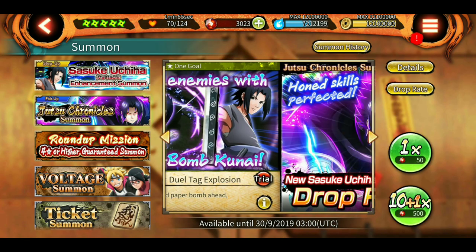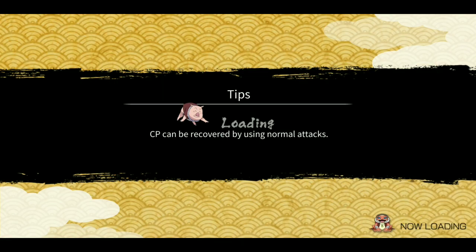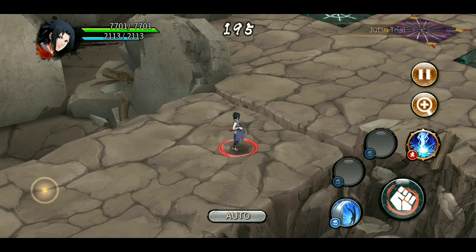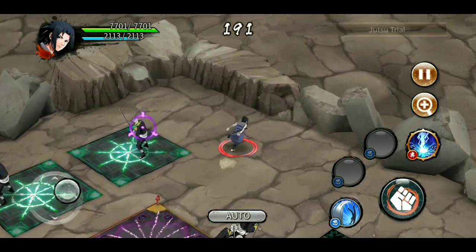The ultimate cooldown goes down at level eight to 60 seconds — that's cool. Let's have a trial of this one. I already did a summoning on the Sasuke Version 2 banner, so do check that out — it'll appear in the top right corner. Let's use the ultimate and see how it looks.